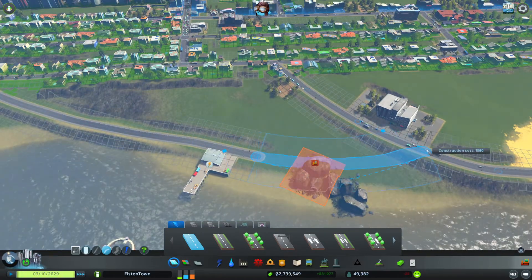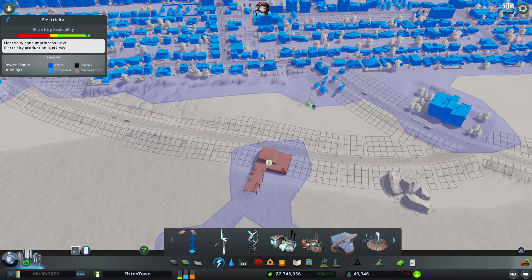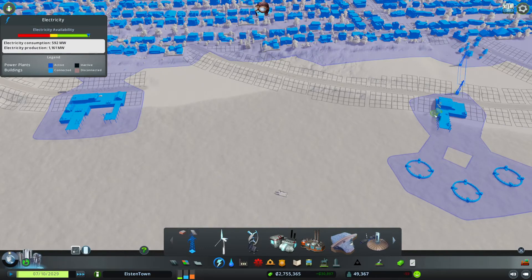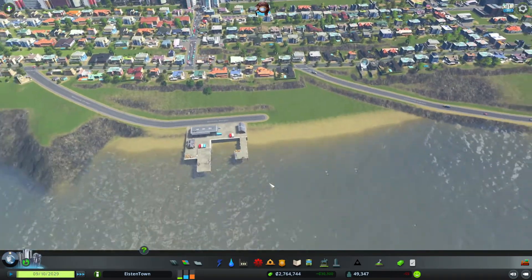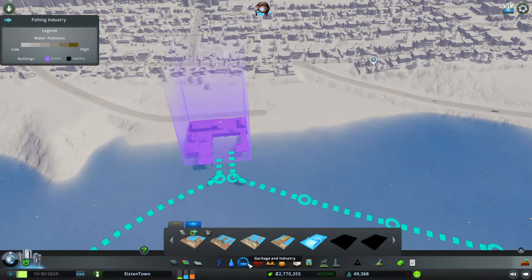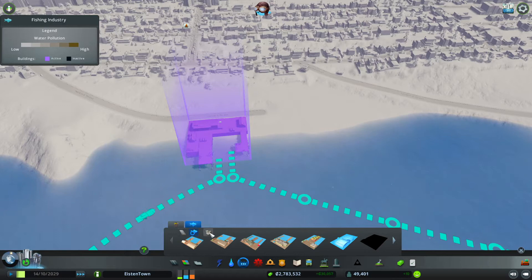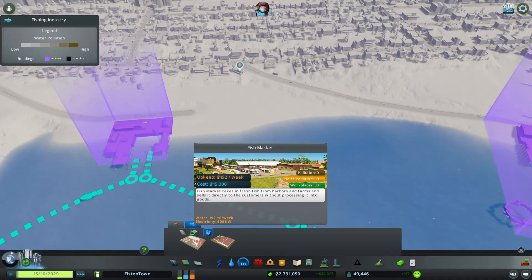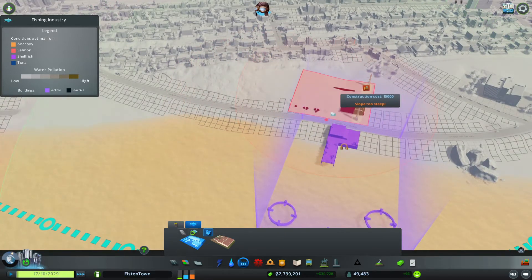Let's connect up the road and check whether there is electricity and water. Water is okay, electricity is not okay, so let's connect it up. Now we can start to operate with the fish farm. So now we have two sources of fish - one is the fish harbor which goes for anchovies, and one is the fish farm which probably goes for a kind of generic fish. One thing to keep in mind when you look at the fishing industry is polluted water - make sure that the water is clean where you fish or you will have issues.